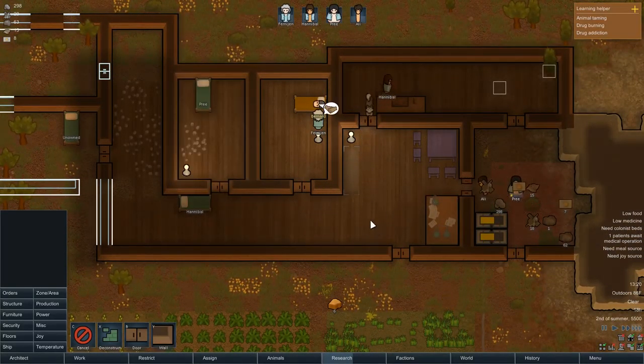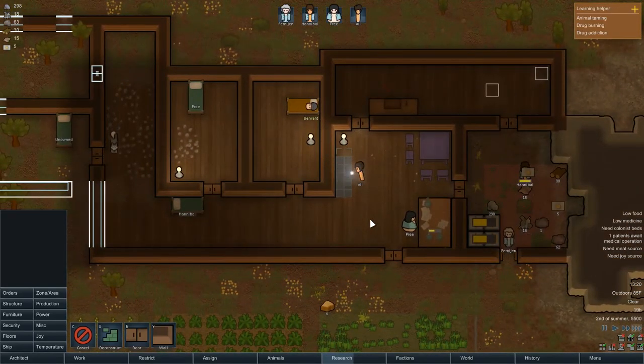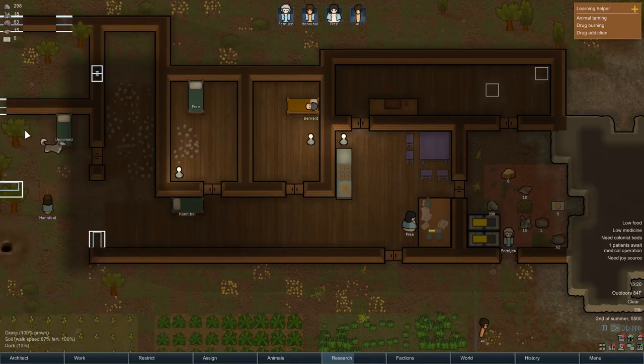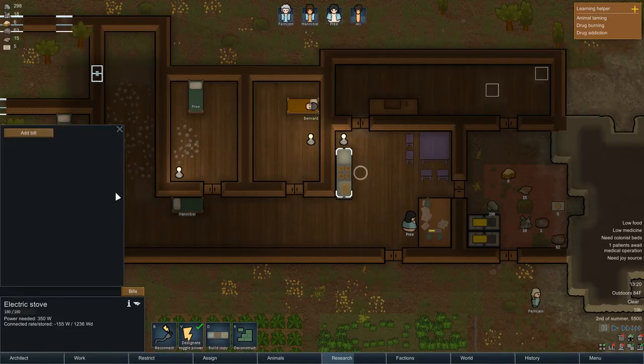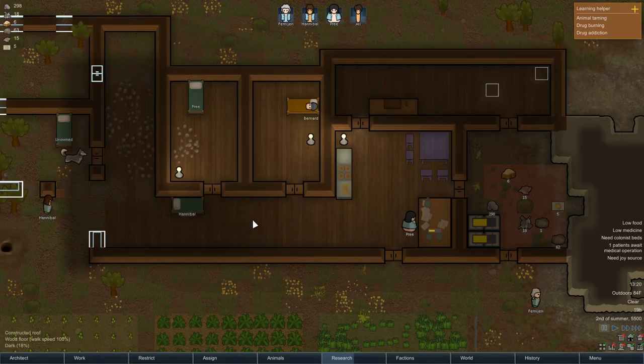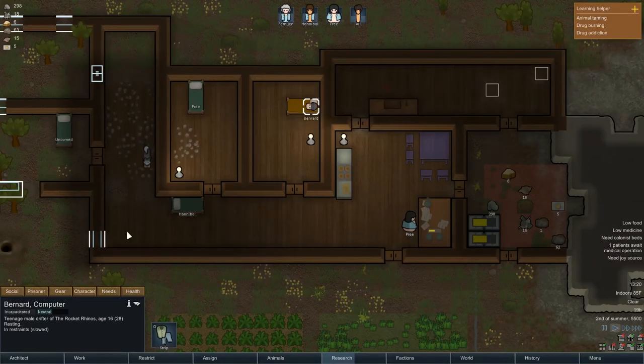I think the new electric stove is going to go there, and then we are going to put a table here with a stool for everyone. We're going to do a standing lamp, and we also need to expand the power conduits. We are going to have a lamp in every bedroom because that tends to make people feel better.